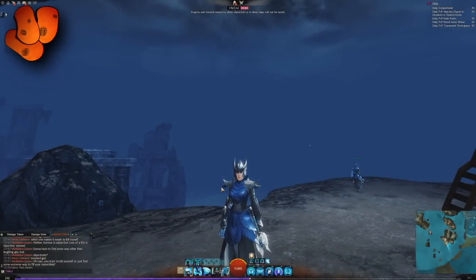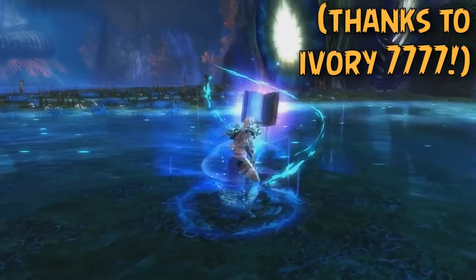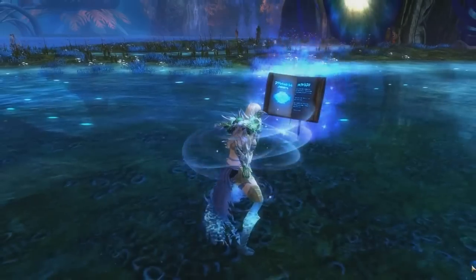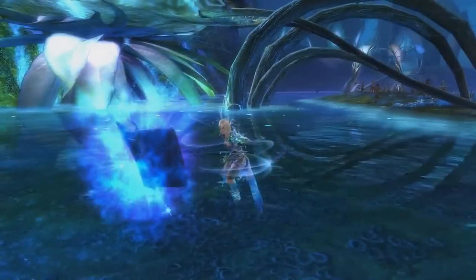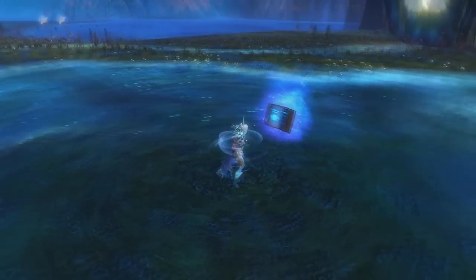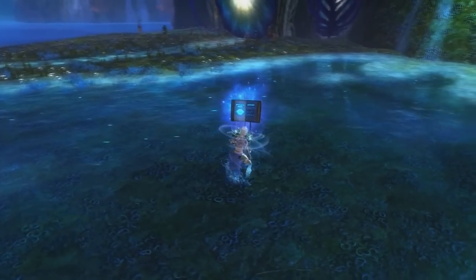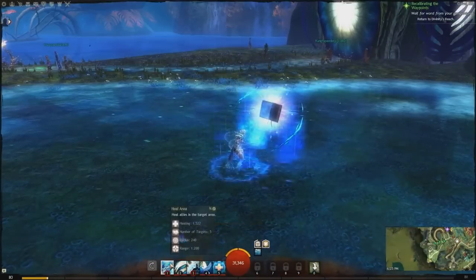The Firebrand is the first of the heavy Generation 2 elite specializations I want to talk about, and it's a really interesting one. For those that don't know the backstory: many years ago, the Guardian had access to elite skills known as Tomes. These changed your skill bar as you held them, like a kit, giving access to interesting abilities — most were quite weak though. There was particularly the Tome of Wrath, an incredibly offensive book that I tried hard to work with in PvP but never quite clicked.